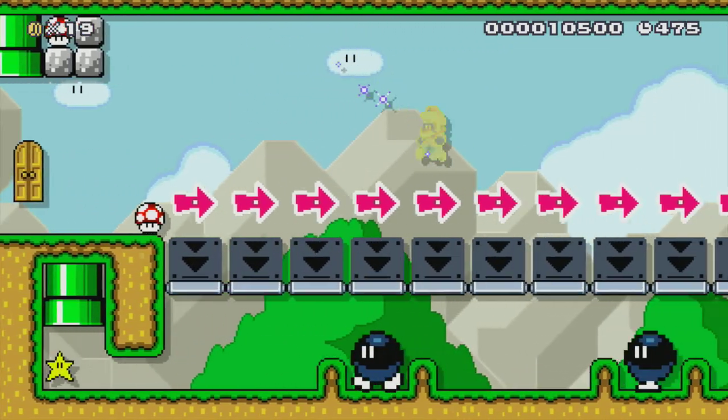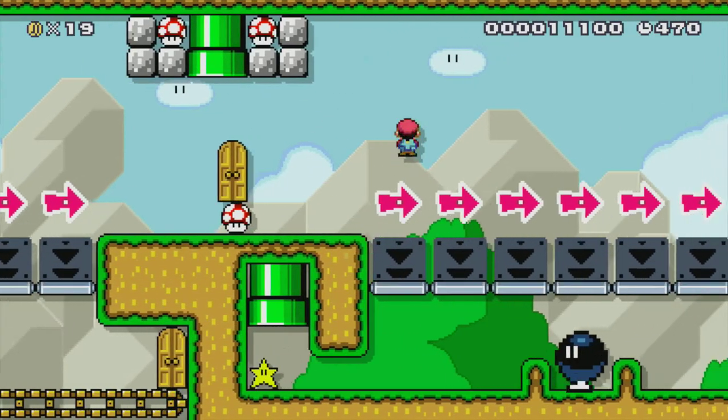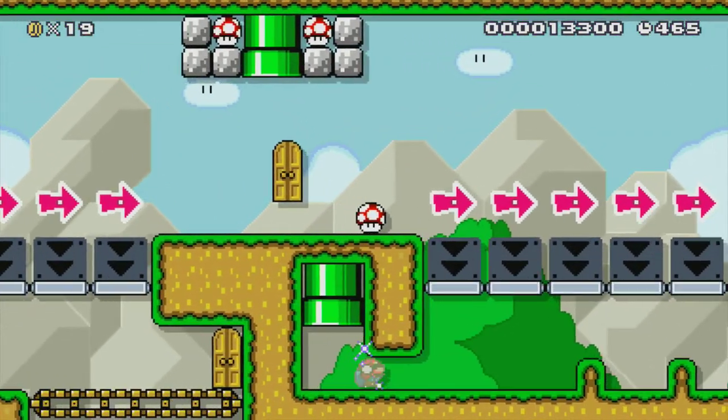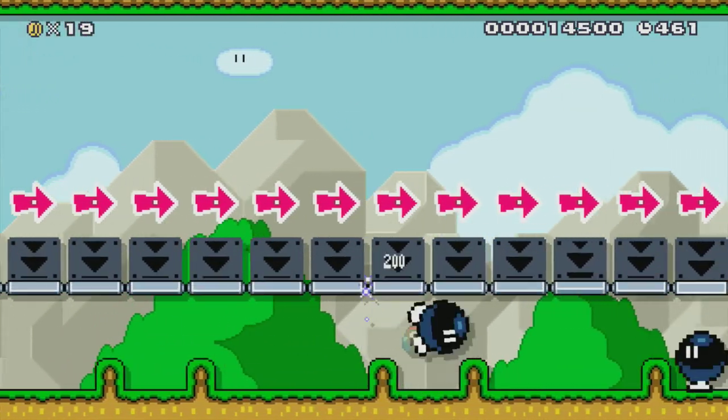I'll show you what happens if you try and spin across while small — you get caught like that, so you need a mushroom. The star is there just to help on that section. You shouldn't be falling down though, it shouldn't be too hard — well, hopefully not anyway.